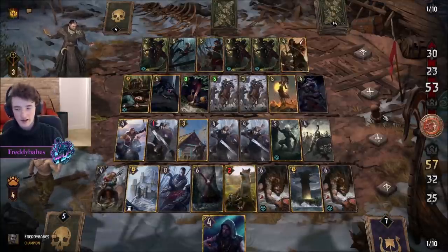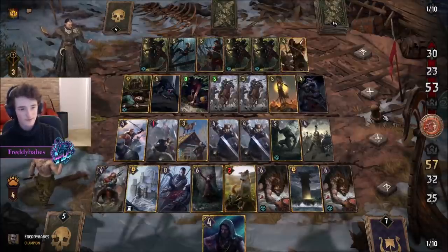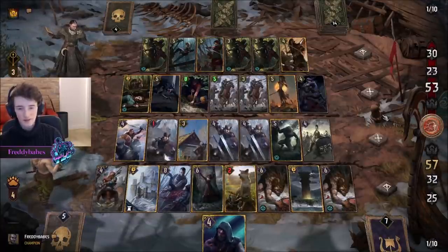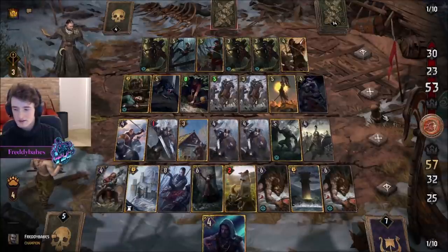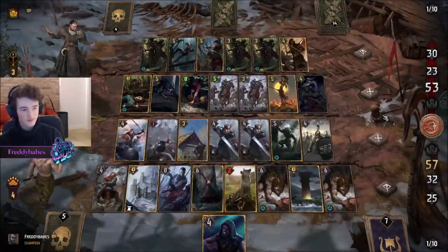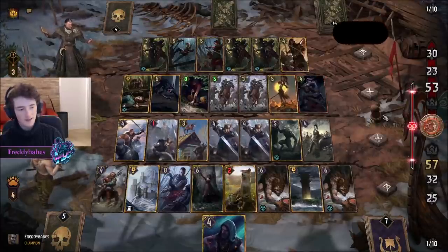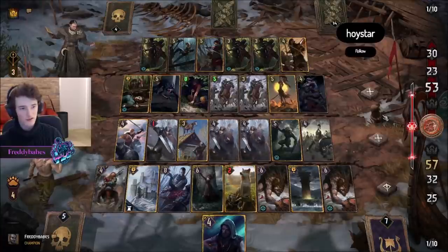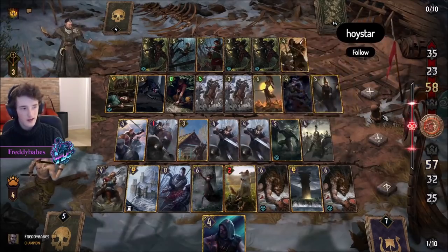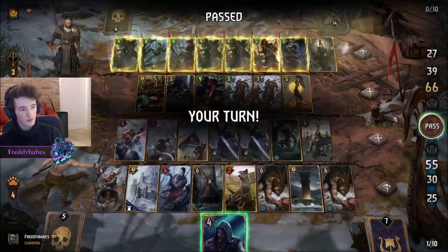I've noticed a trend guys - I think people don't like Scoia'tael as a faction very much compared to some of the other factions. I think the two most popular factions are Nilfgaard and Monsters. Bottom two are Scoia'tael and Syndicate, and Northern Realms and Skellige are in the middle. I think Skellige is third most popular and Northern Realms is fourth. A little bit of trivia for you.